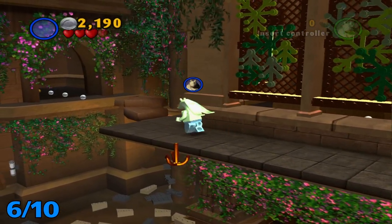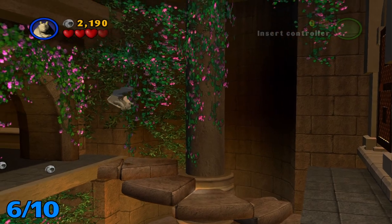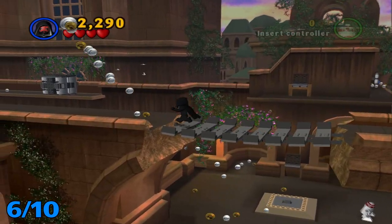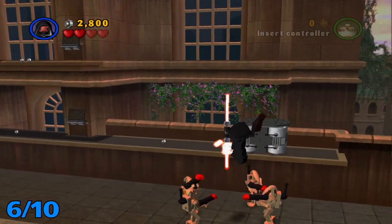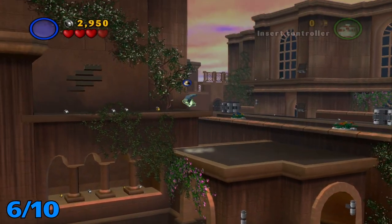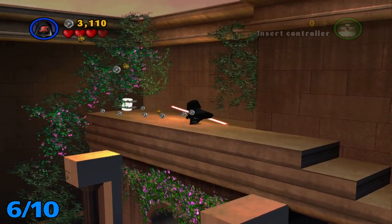For this next one, we're going to want to continue on with the level. You're going to want to stay up here. Come to the bridge and build the bridge. Then before we go any further, take care of these guys. Jump off this ledge over here onto this little rooftop. Get a high jumping character, get up here, and use the force on this to build a little step up. Once you're up here, just continue on and there will be a minikit here.